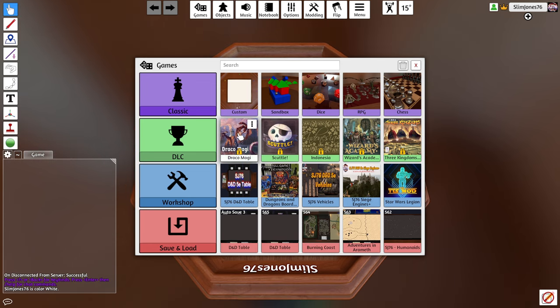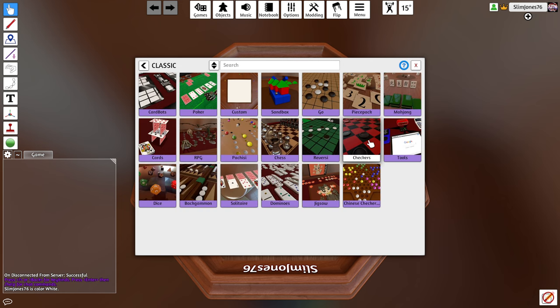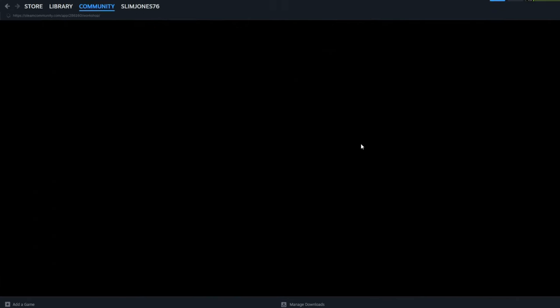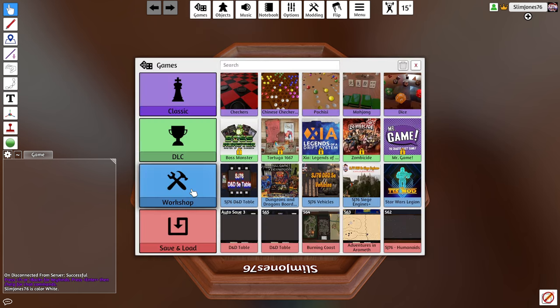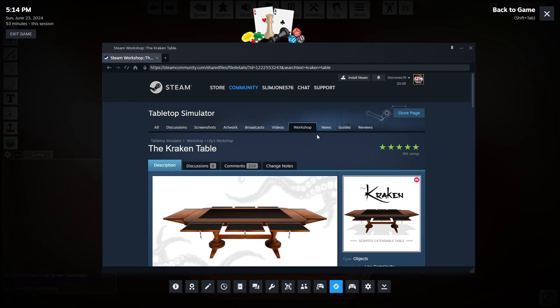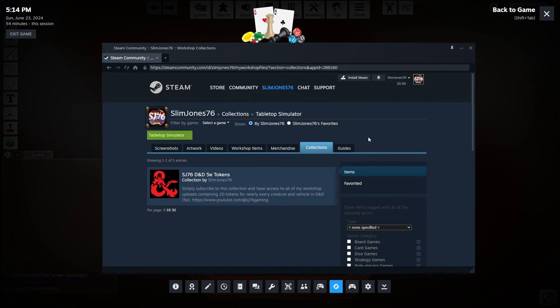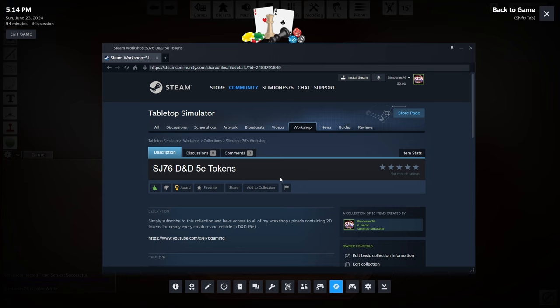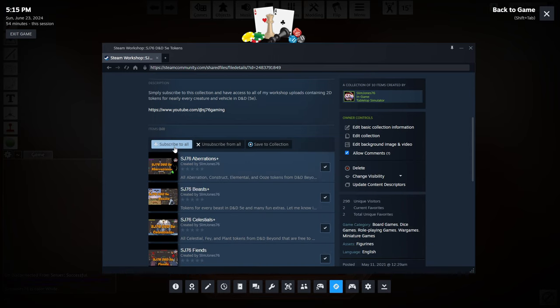The game's pop-up is asking you what table you would like to load. By default you have classic games such as dominoes and checkers, but you'll want a table suitable for running D&D, and this is a good time to talk about the workshop. You can access it through Steam or in-game by selecting Games, Workshop, then Browse. I use the Kraken Table by Lily as it gives you more than enough space, including drawers for each player with their own area to stash their dice and tokens.